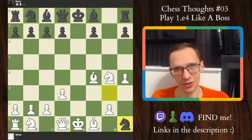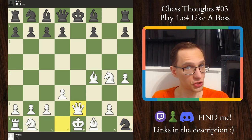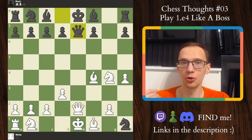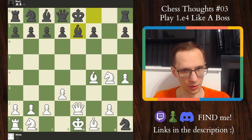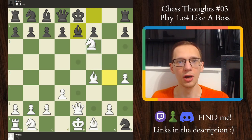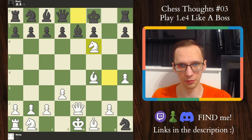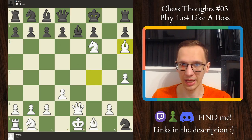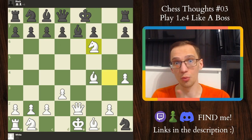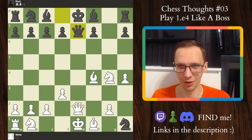Knight takes h1. Well, obviously most of you would take the rook there. Queen e2 check, and now queen e7 blocking the check. Bishop e7 is a terrible blunder because it hangs mate in two after knight f6 check — the bishop is pinned and cannot capture. The only legal move is king f8, and now we deliver mate with bishop h6 and we win. So bishop e7 blocking is not possible. We block with the queen.